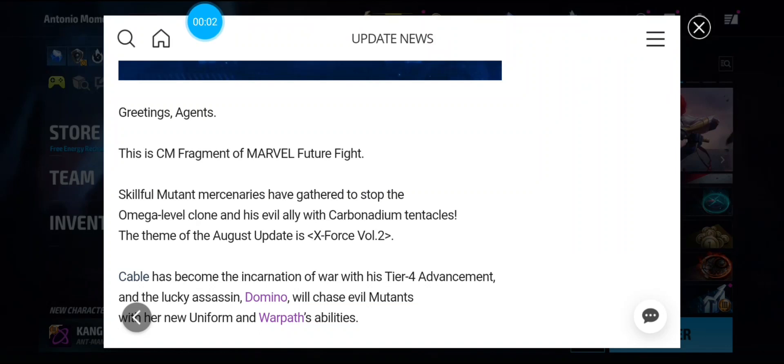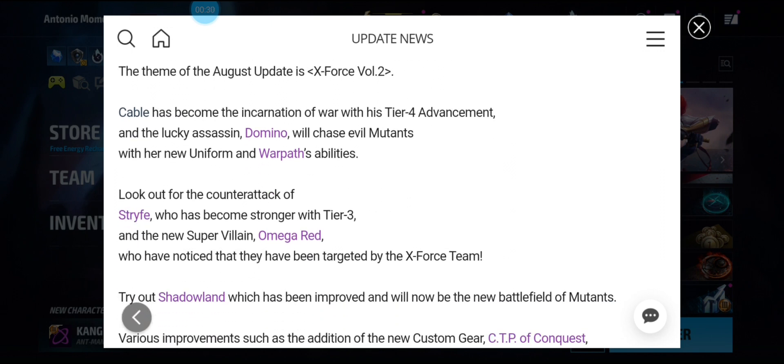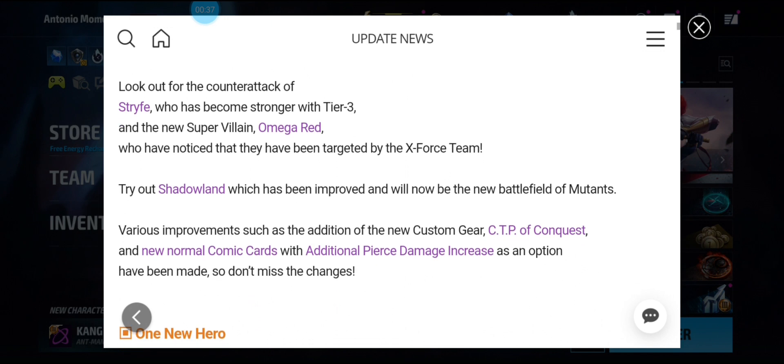We got the patch notes for the X-Force Volume 2 update. Skillful mutant mercenaries have gathered to stop the omega level clone and his evil ally with carbonadium tentacles. The theme of the August update is X-Force Volume 2. Cable has become the incarnation of war with his Tier 4 advancement, and the lucky assassin Domino will chase evil mutants with her new uniform and war pass ability. Look out for the counter-attack of Strife, who has become stronger with Tier 3, and the new super villain Omega Red. Shadowland is getting a rework — thank god.